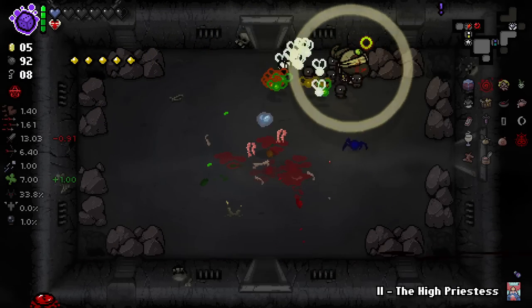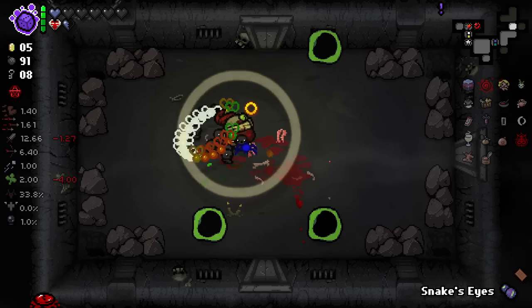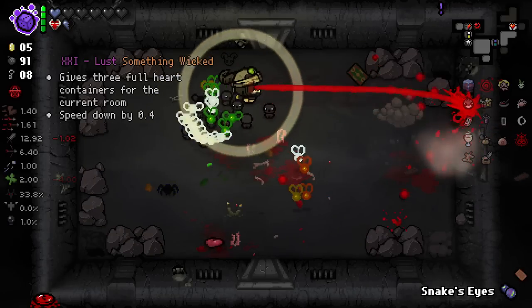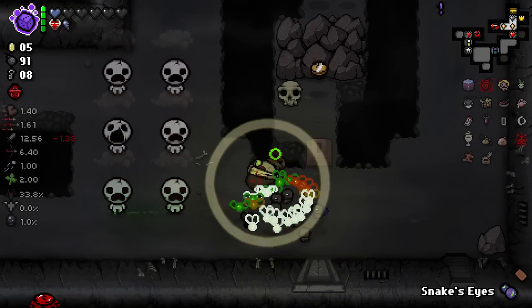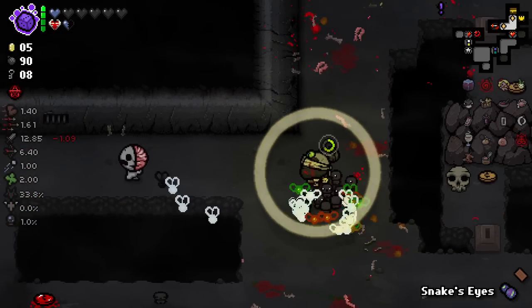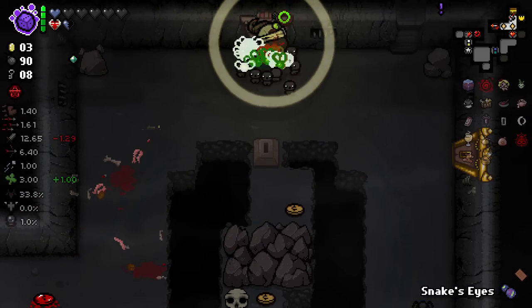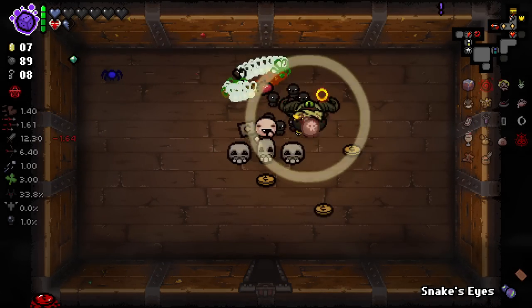What floor are we on now? Depths 2, okay. That time we just got a card — gives you three full heart containers, we don't need that right now. We could go and play the Blood Donation Machine but it's in a pretty precarious spot in my opinion. Let's just try our best to not get hit. Hey, some extra pennies for opening doors is very nice.